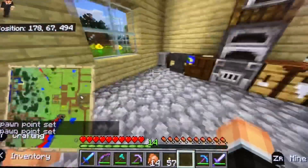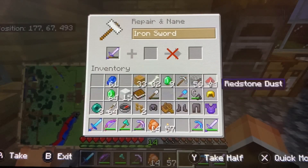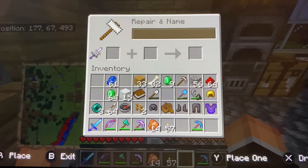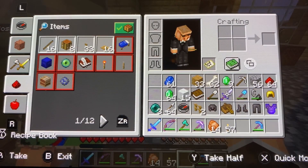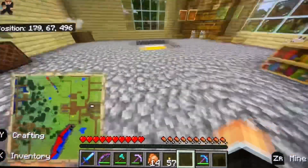Right now we can combine these. Here we go — oh, it's still Smite. Smite 4, Looting, Knockback. Oh, we got zero levels left. I want to name this the Undead Slayer — because Smite kills the undead faster.